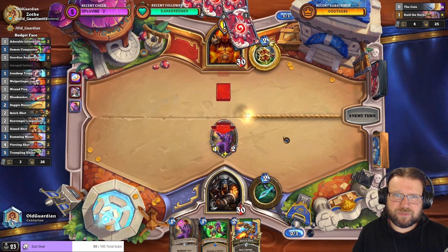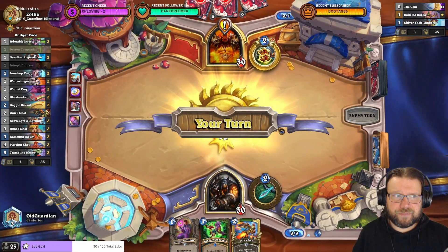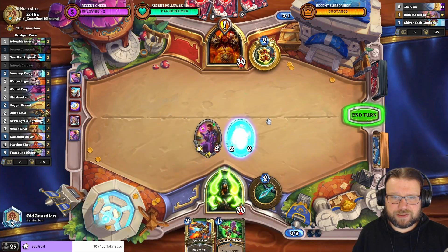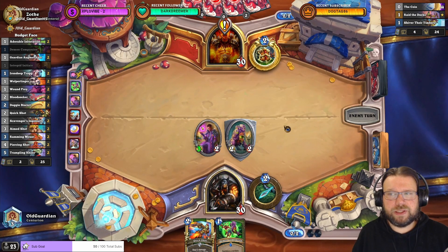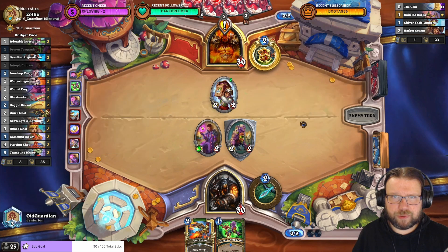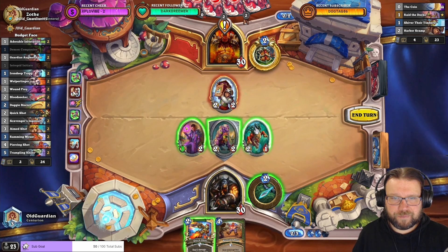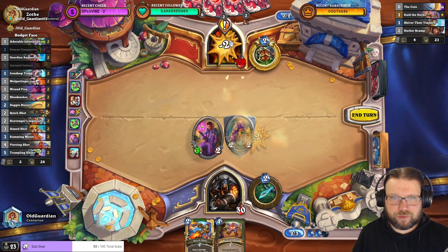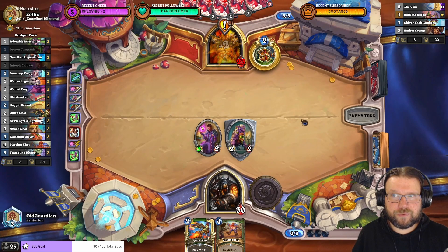They had a Shiver Timbers — that was a little bit weaker. Now that they spent the coin, that's probably Harbors Camp. That's the card that you would keep. This one can go into Harbors Camp there, so these can go to the dome. So far, so good.